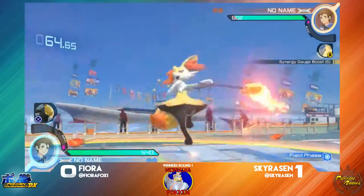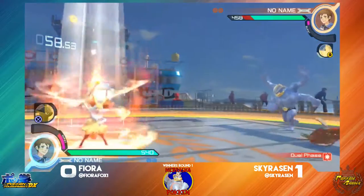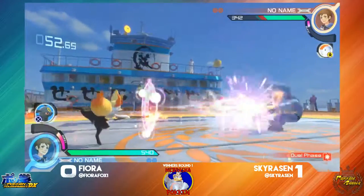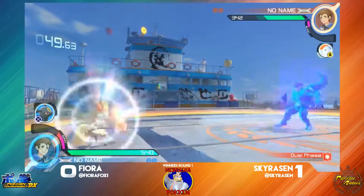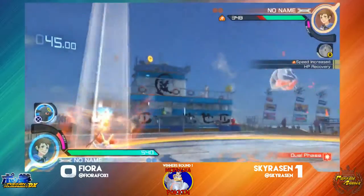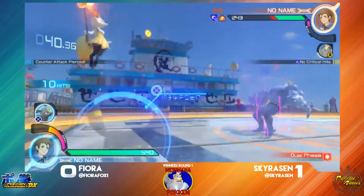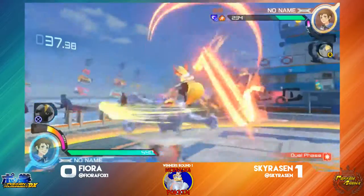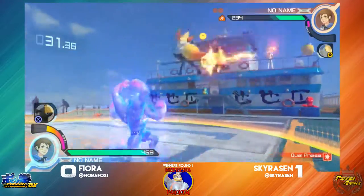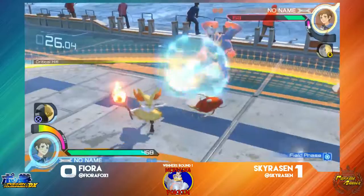Nice — you can see right there Fiora recognizing the counter hit and going for a grab instead. Fiora is doing a nice keep-away game as usual. Skyraising is not even able to get his bulk up right now. He is running Tolokaze, which was actually a very good preemptive decision, because Tolokaze is very, very useful against zoners like Brakeson — it really ups his speed, which can be the biggest downfall in this matchup.